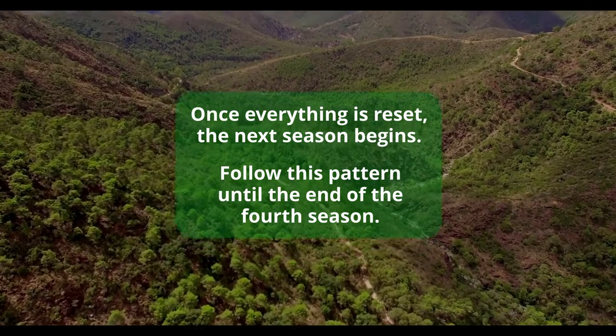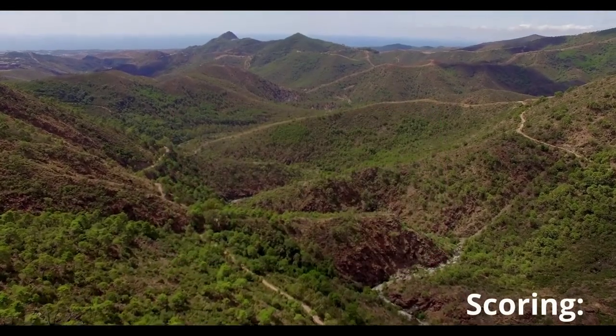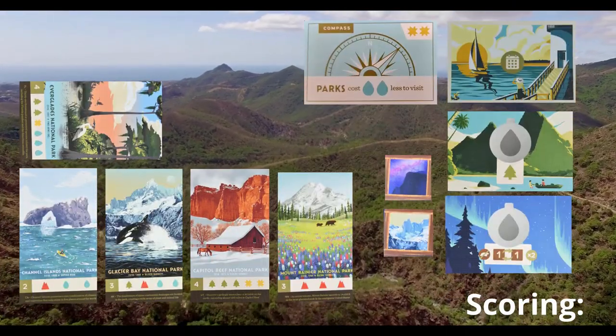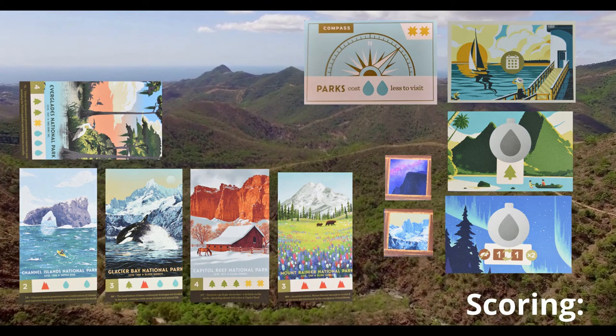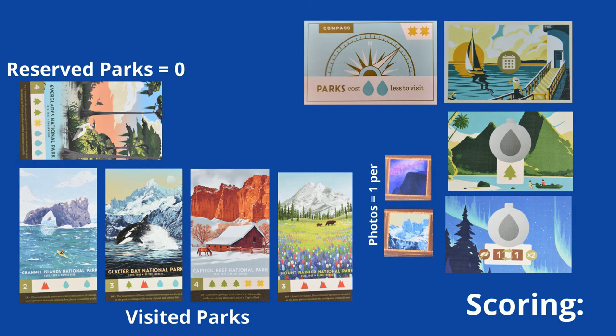Continue to repeat all of these steps until the end of the fourth season. At the end of the fourth season, it's time to do the scoring. Players now total the amount of park cards that they have visited. They add in how many pictures that they took — each picture is worth one point.